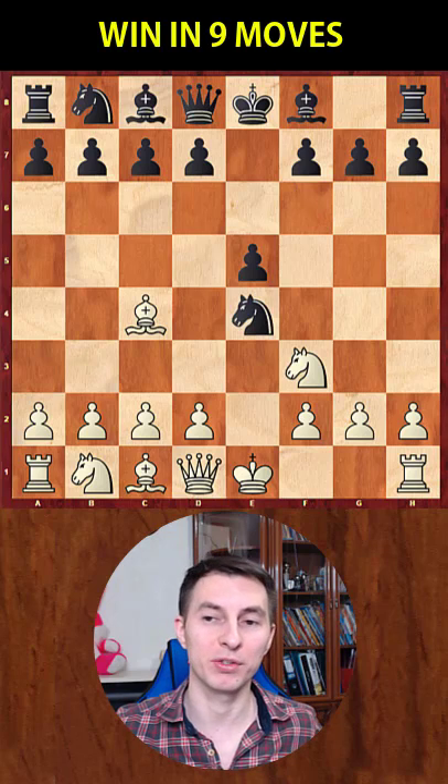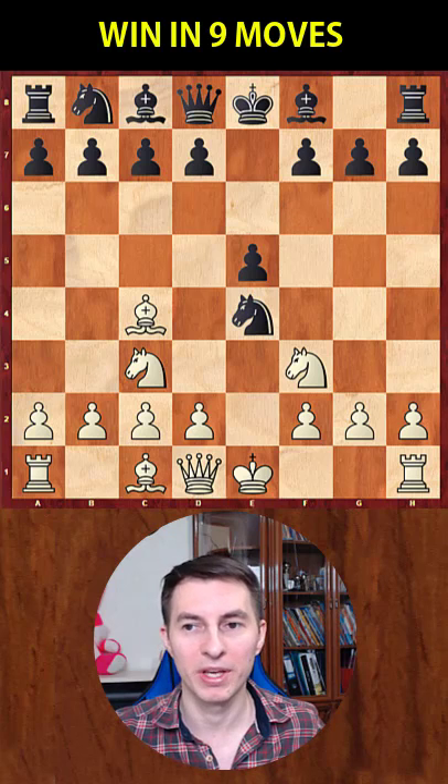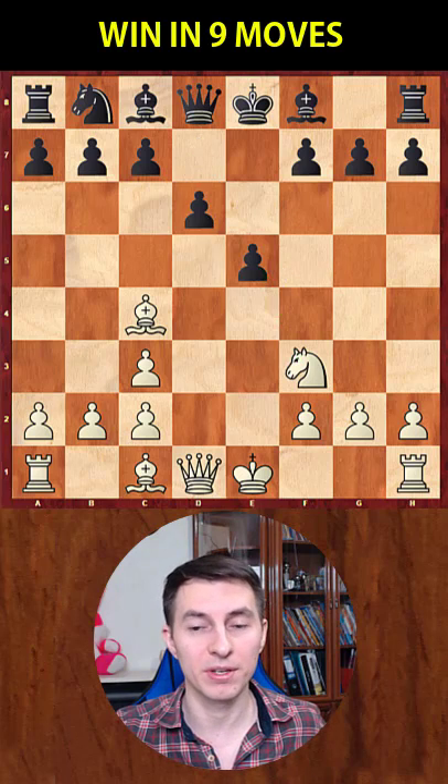After black accepts the pawn sacrifice, you continue with knight to c3, still aiming for quick development. And after an exchange, you open up the center of the board where the pawn takes. Now the pawn on e5 is being attacked, therefore black needs to defend it.